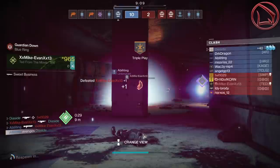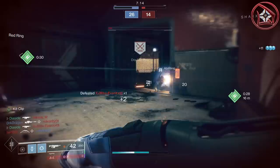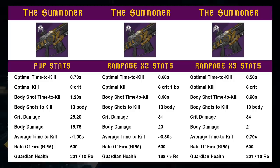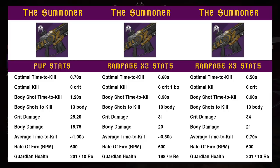The optimal TTK is just nuts — it melts you that fast, kinda like a knife through butter. What I want to show you next is what each of these can do with Rampage. On the left is the Summoner's base TTK stats, in the center Rampage x2, and on the right Rampage x3. Rampage x1 does the exact same optimal TTK as the weapon's base stats at tier 10 resilience. However, Rampage x2 can get an optimal TTK at 0.6 seconds, and Rampage x3 can get one at 0.5 seconds.